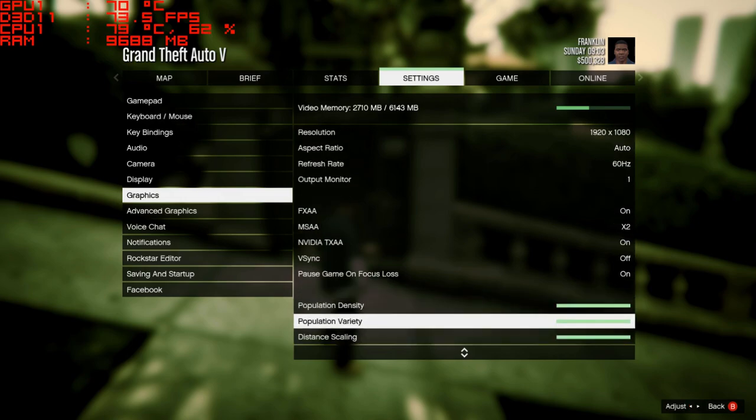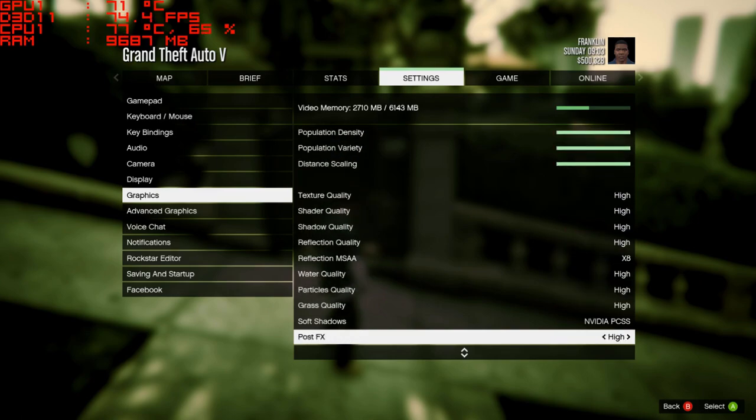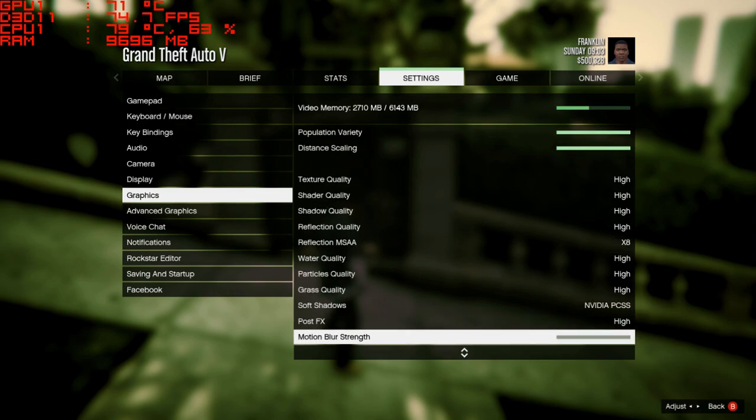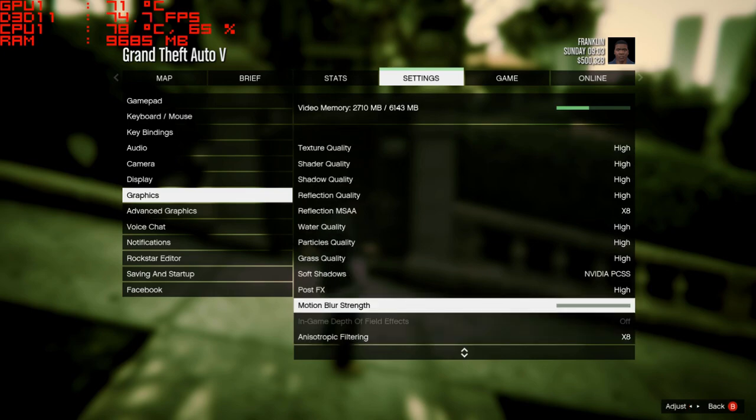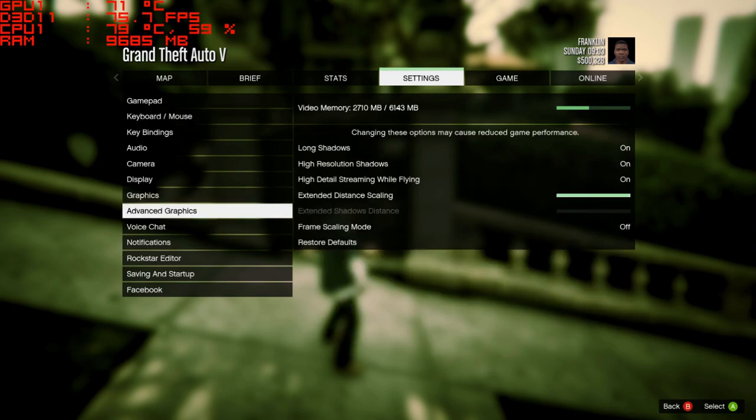That's something extra that's not in the high preset. Population density, variety, and distance scaling are all up to the top. Everything else is on high, and soft shadows are going to be using NVIDIA PCSS. This is pretty much the high preset with a few things turned up.